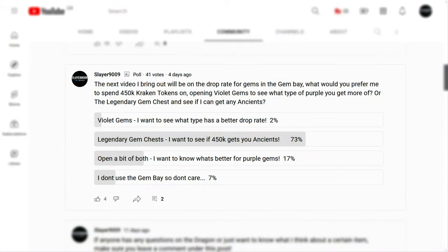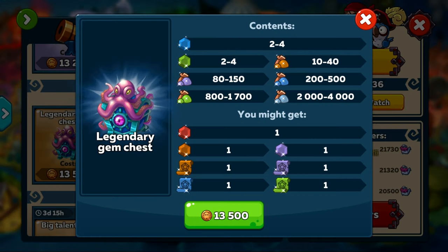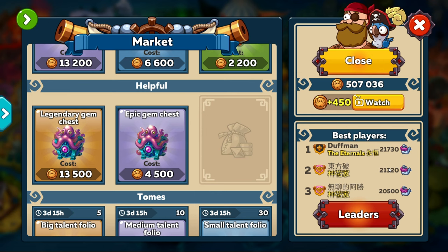As we can see from this poll I did recently, it looks like most of you want to see me open up a load of these legendary gem chests and see if we can get any ancient gems from it. And for anyone wondering, you can't just buy Kraken Totems with Diamonds, so you can imagine how long this would have taken me to get to this 500k mark.